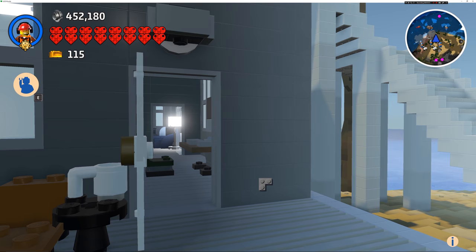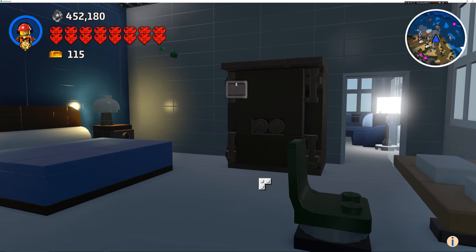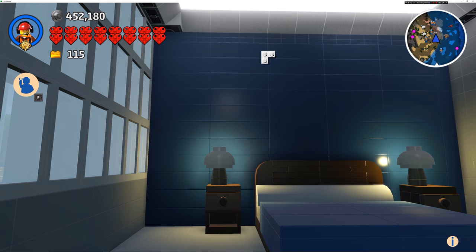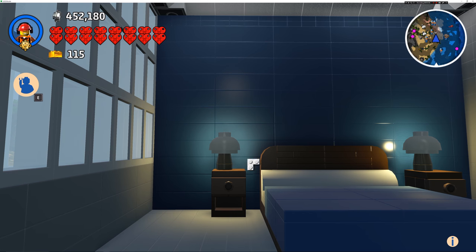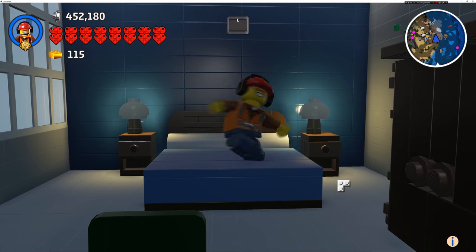We're going to go into first-person perspective here. This is the master bedroom. We wanted a different color wall on this back wall, so we just placed blue bricks in front of the gray bricks. We've got two nightstands here that have lamps on them that are always on, and then a big beautiful bed. This bed has a little E that pops up — it has an action.